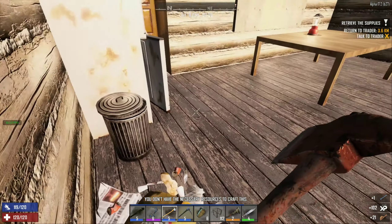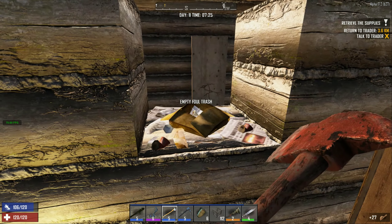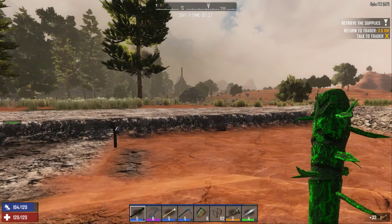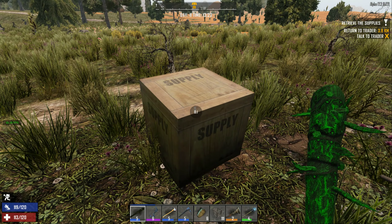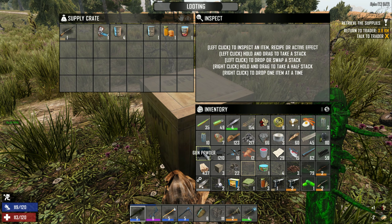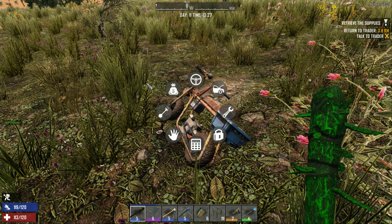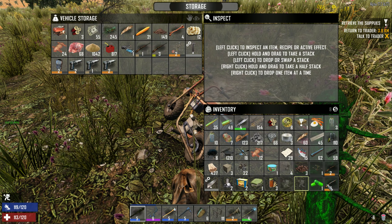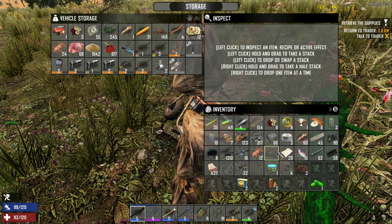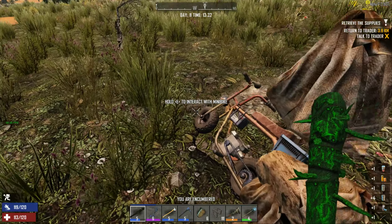I think this should be all. Did we loot everything? I think we should be fine, we should have looted everything. I think we are done with this POI — nice little POI. We arrived at the supply. We don't need the cornmeal, but we will take the rest of course. I think we have some more storage on our bicycle. Let's get rid of the stuff we cannot stack, and now I will go back home.